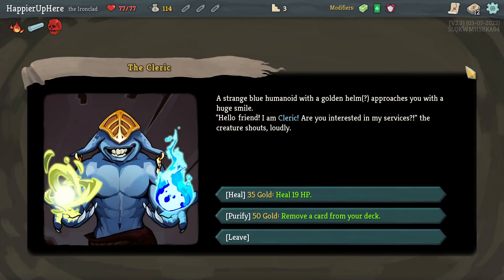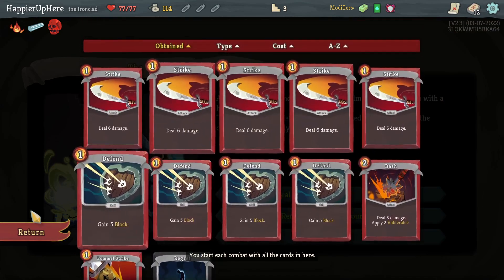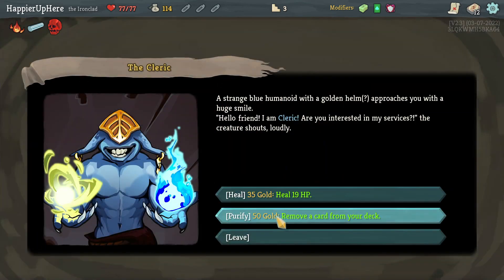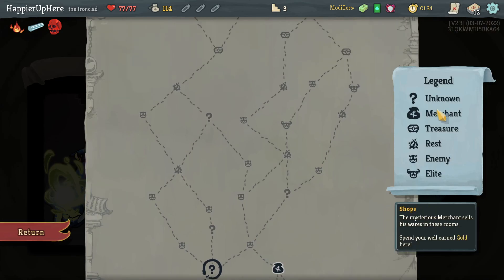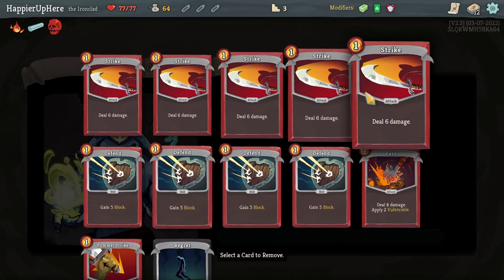Between healing and removing a card, I could remove the curse — no, let's remove a basic strike. Do I have a shop coming up? Not really. Okay, fine, let's remove a card. Strike is fine.